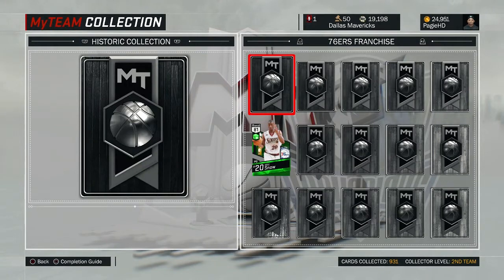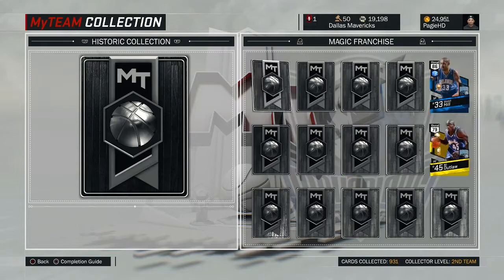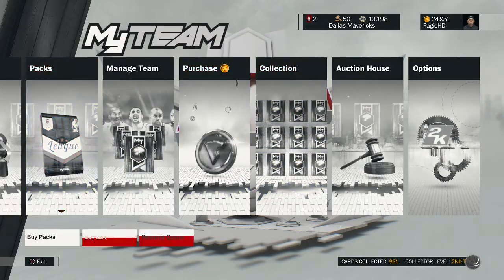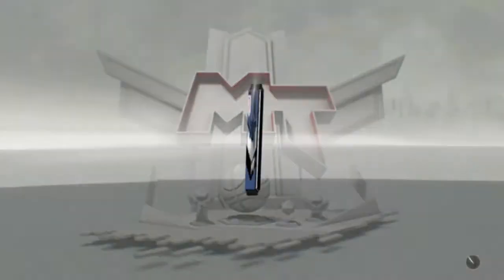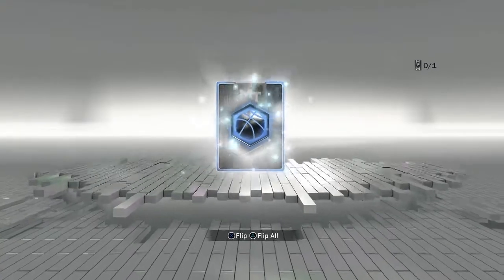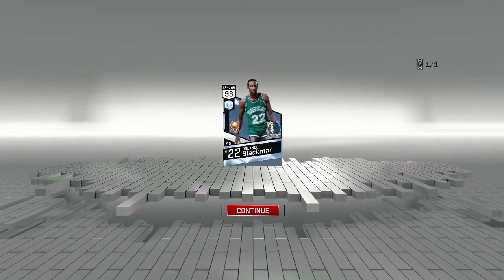What is going on guys, Paige you're back here and I'm really excited to bring you this My Team player review today. As you can see here we're going through the historic collections and I have just finished the Mavericks franchise to give me the reward — the Ronaldo Blackman Diamond Card. As you'll see here we're about to unlock it. I just spent a lot of time searching the auction block waiting for a Ruby Jason Terry, and we finally got it. Here it is — the Ronaldo Blackman Mavs 93 overall Diamond Card.